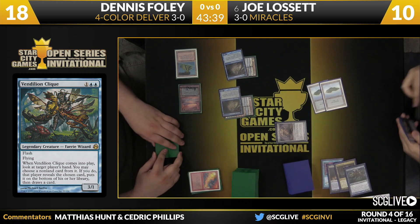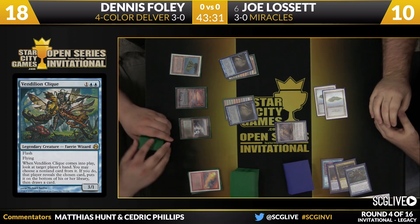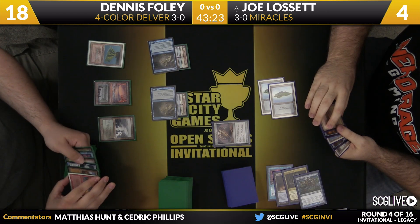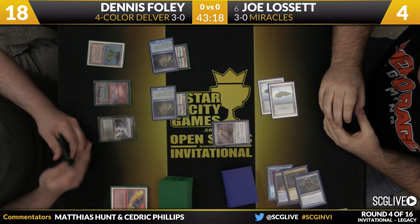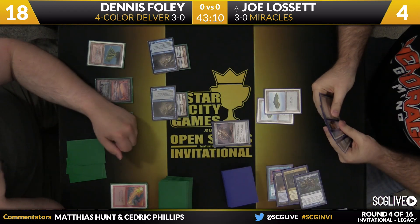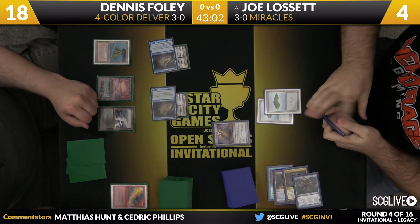Joe's going to bin his own Divining Top and finds a Cavern. For Joe right now, it appears he has not found Terminus and just needs to get deeper into his deck. If he finds Terminus this turn, he can survive at four. But there are so many issues here, because he knows about a Spell Pierce in Dennis' hand. It might be that he just has to play Cavern, pass, and tap the top and hope to just have Terminus be there. Because if he pays to spin the top, he won't be able to pay for Spell Pierce.